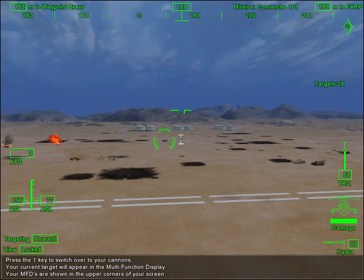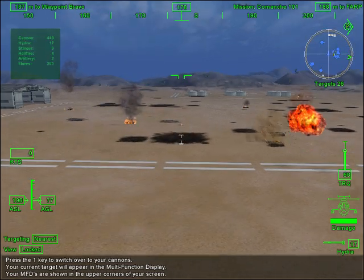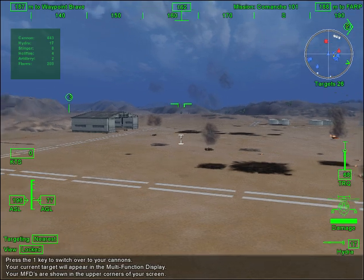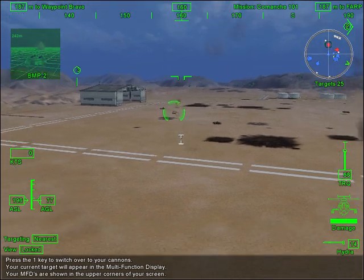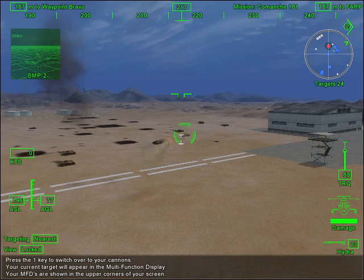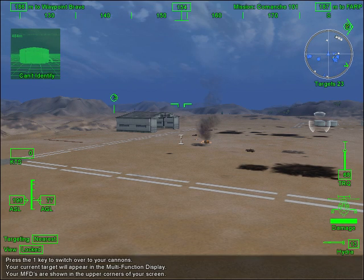The two screens on your control panel are your multifunction displays. The left side gives you targeting information, and the right side is your tactical situation display, or TSD. The TSD will show you different enemy targets in your area. There are different symbols for different types of enemy targets: ground vehicles are circles, aircraft are triangles, people are crosses, and buildings are squares.